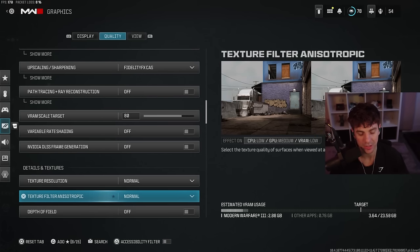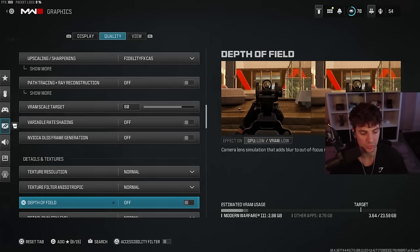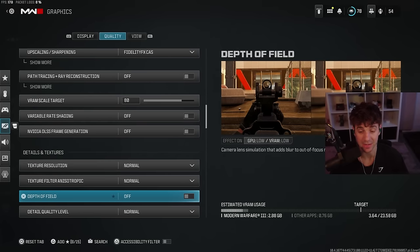The texture filter I have at normal — you can probably do low as well. Depth of field you should definitely turn off; that setting is terrible in every regard. I see a lot of people forget to turn this off. It blurs the out-of-focus regions, it's just awful, and it also affects your aiming. Never use it.